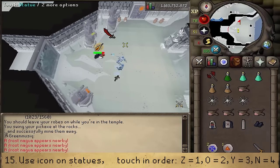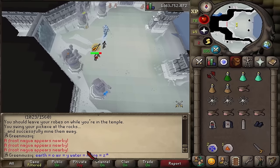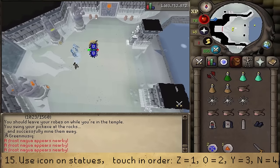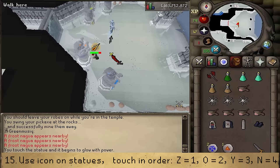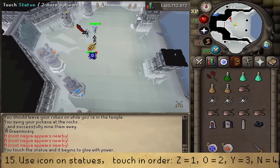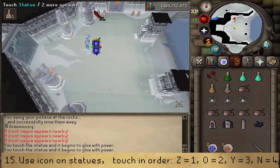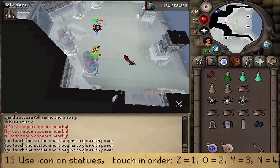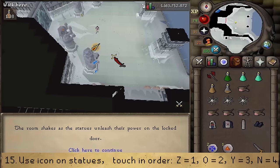To open the boss room door, touch the statues in the random order you wrote in your chat box. First touch the statue corresponding to the first letter, then the second, third, and fourth in order. Confirm each one. Once all four statues are touched in the correct order, the boss room door will unlock.